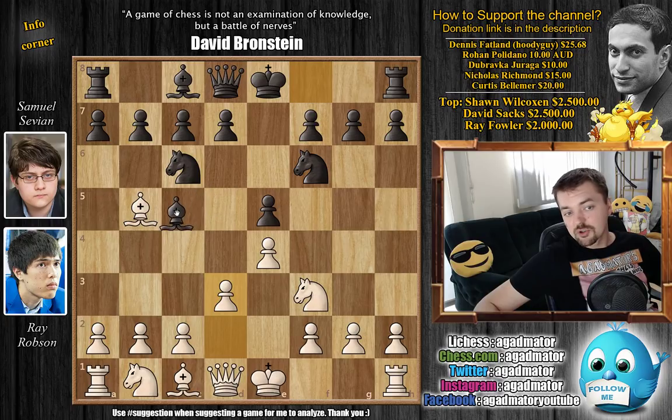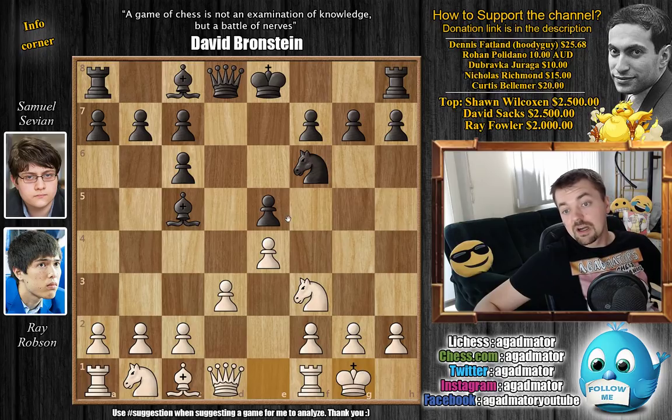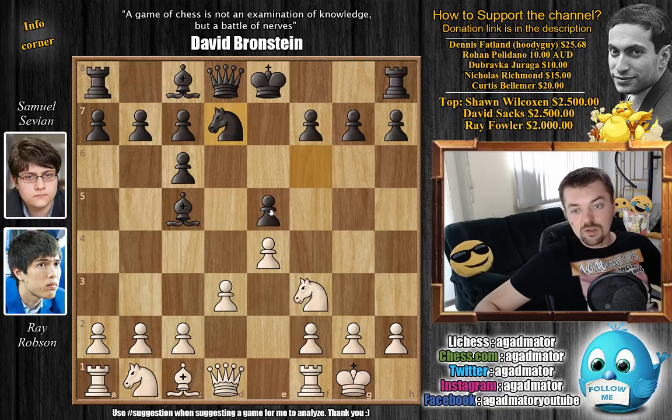We will have the same line — bishop to c5 — that was played a few rounds ago in the same championship between Fabiano Caruana and Jeffrey Xiong. Bishop captures, d captures, and now castles. In this position, Xiong went queen to e7. But here, Sevian goes for a different line — he defends the d5 pawn with knight to d7. It's a well-known line. We have c3 by white, preparing d4 in some not-so-distant future.